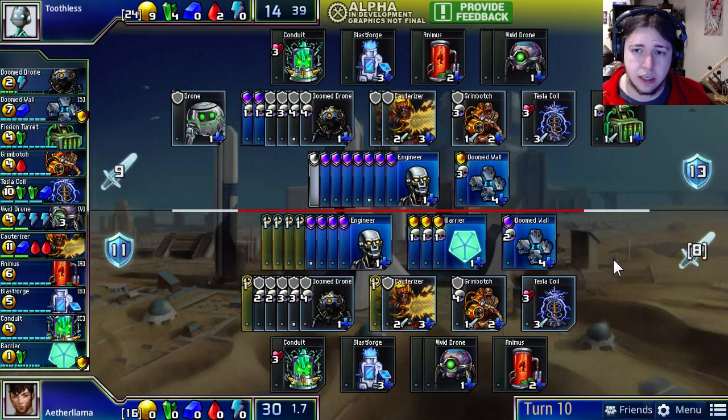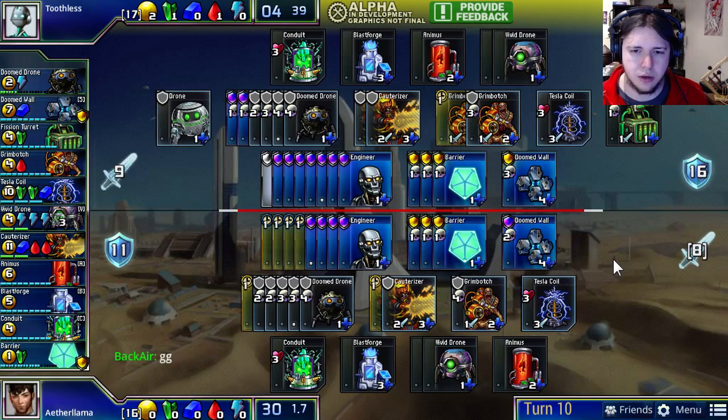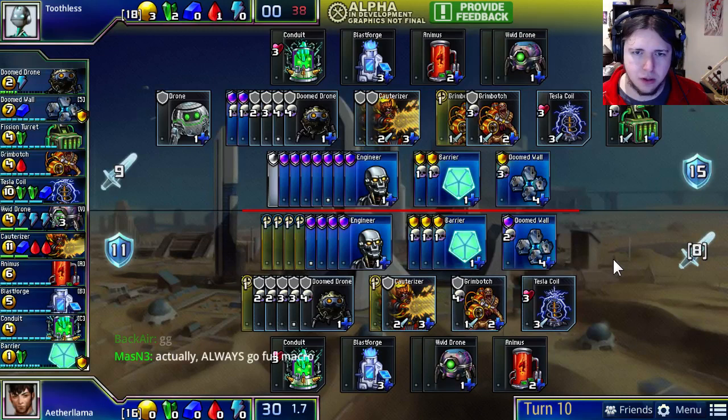Aether Llama is scrambling with his time remaining to decide whether or not he wants to get a Cauterizer. He does choose to get one, although he won't be able to fire both because he doesn't have enough engineers. So this may not be a good turn for Toothless to leave back a Cauterizer — he's going to try and attack with both and not blow his Fission Turret. That's four green he's not getting, but he gets to shut off one of Aether Llama's Cauterizers, and that alone is worth the value.